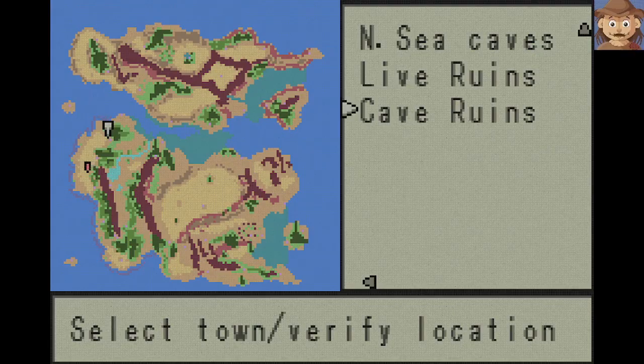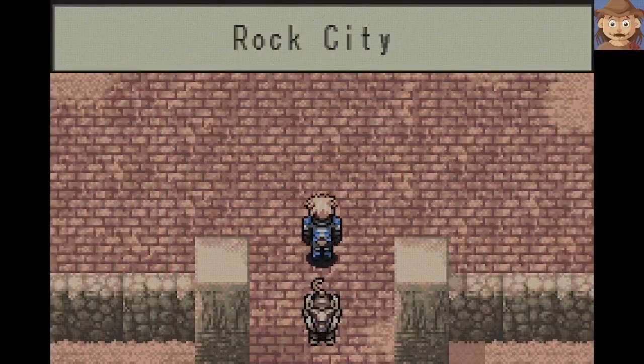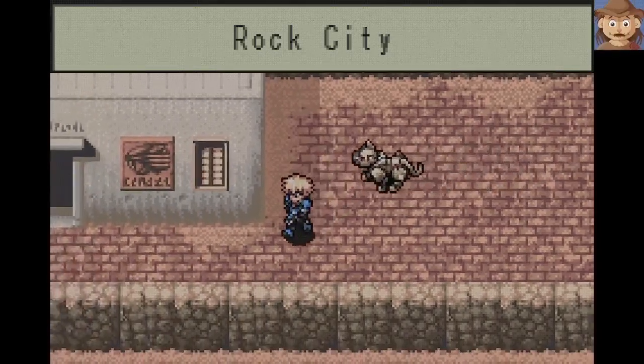So we went to the Cave Ruins, came out of there, got the Blitz Tiger. We were told we needed to do a battle, and then they'll let us through the next area. I don't know where we need to go for that. So let's ask around in Rock City and see if anybody's got any ideas.